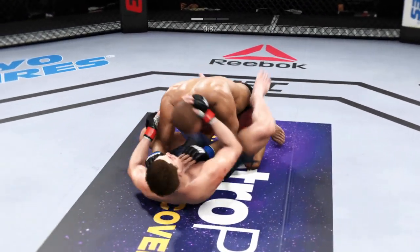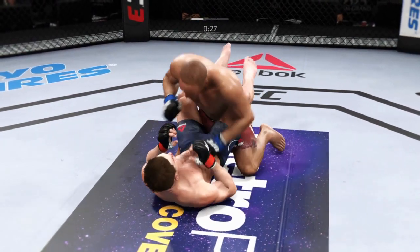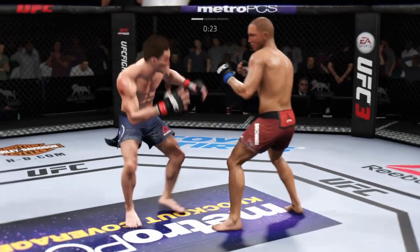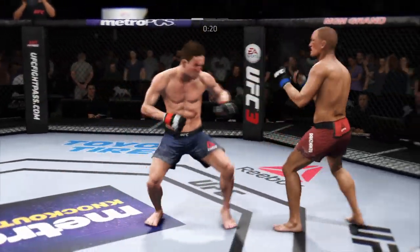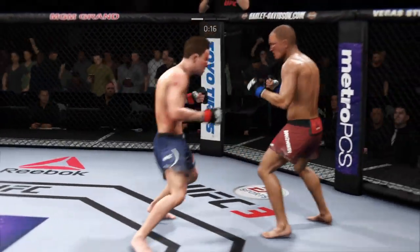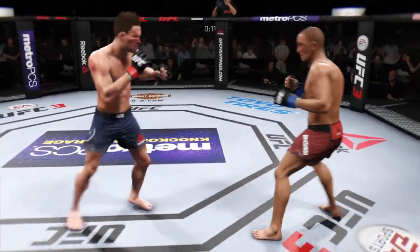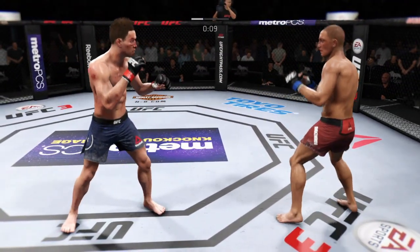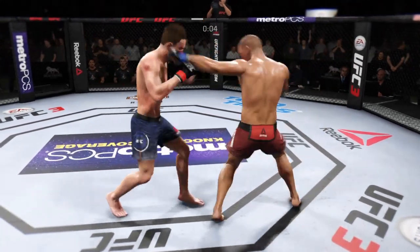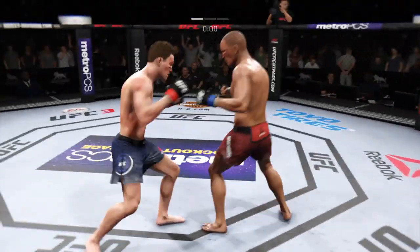He's back in full guard now. 45 seconds remain in the round. He's posturing up, continues to work out of top position. Nice elbow there — those are some decent elbows. 30 seconds to go. He gets up — kick him away. Both guys really throwing with authority. Nice jab. In on a double leg takedown. Really threw a lot of power into that uppercut but missed. Efficient with that jab, doubles up on it now.